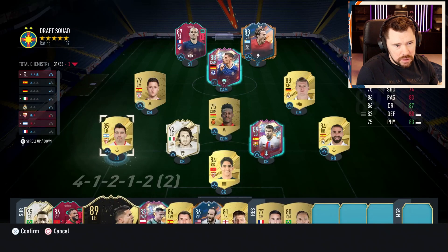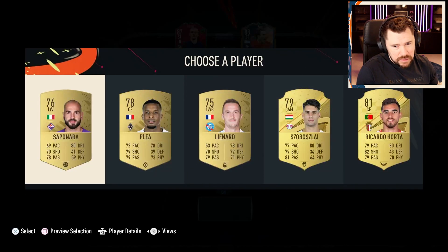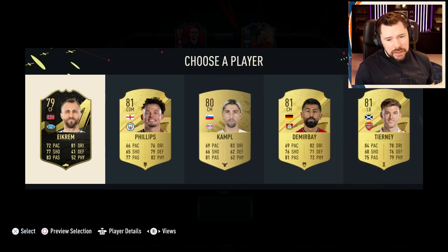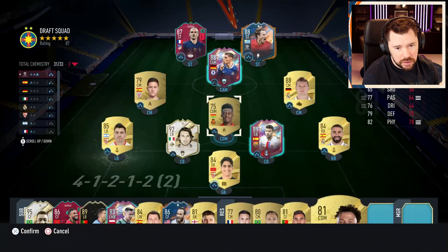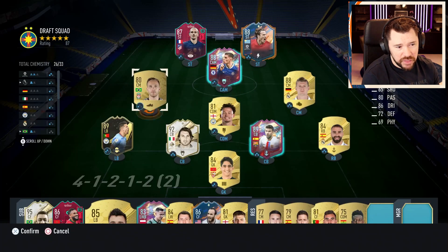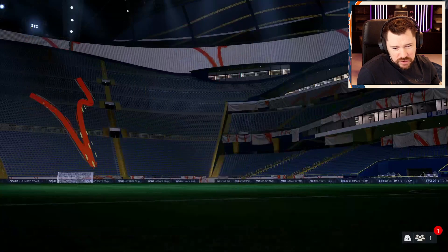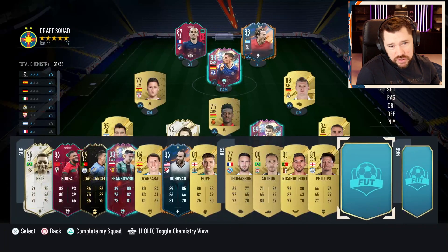Joao Cancello loses us three - that's a bit brutal. Does Calvin Phillips, Joao Cancello and Arthur give us what we need? Only one way to find out. We lose three chem there, we don't lose any chem there, we lose two more chem there - oh dear, because Griezmann loses chem as well. But I think a Premier League manager now gives everybody one more chem point. A French one - oh no, because Bono has lost chemistry as well. Let's leave it like that.